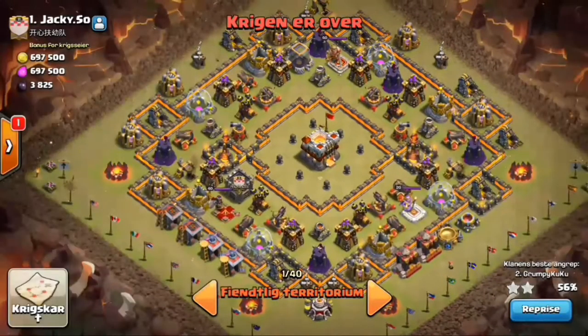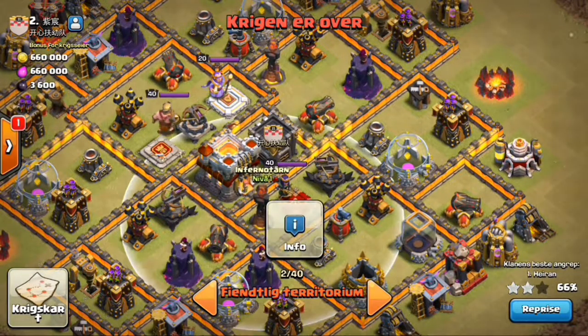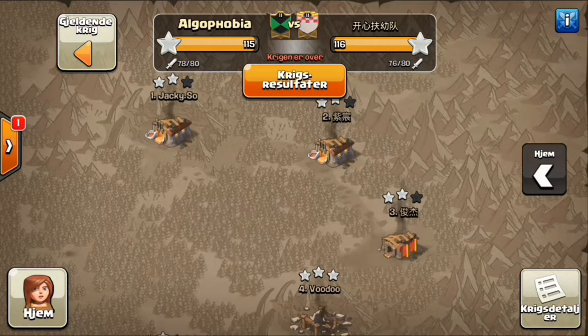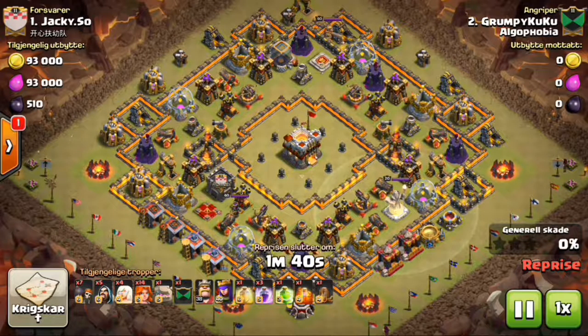We all had blue defenses, that's why we gave masters. The number one guy has no artillery at all, the second guy has no artillery and no infernos — others are all maxed and so on for every TH. So let's hop over into some clutch replays.